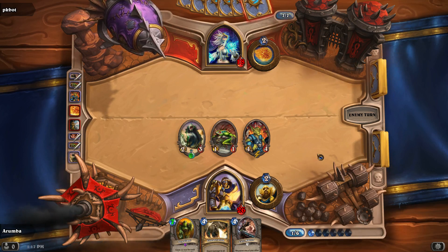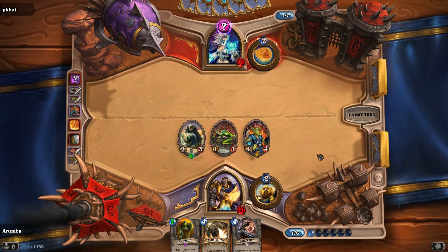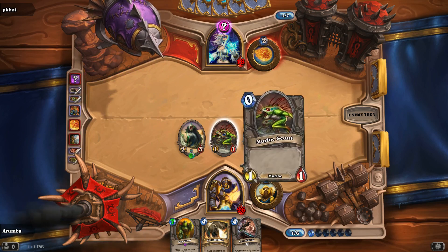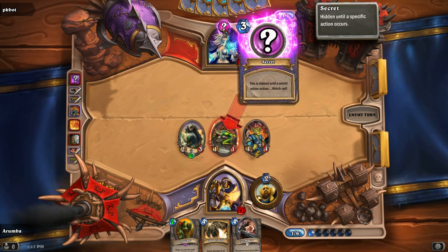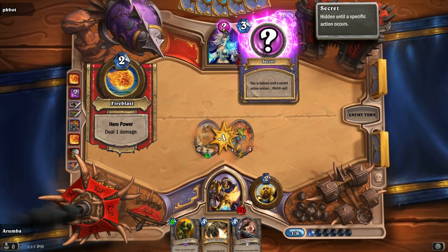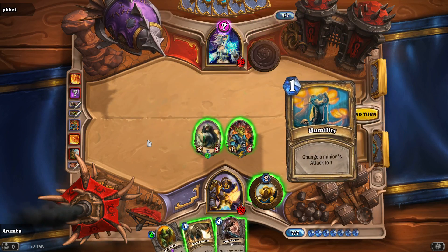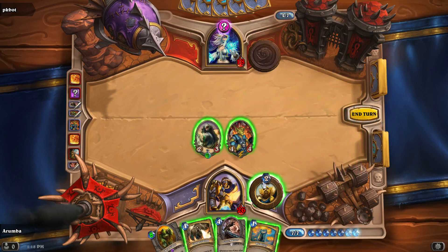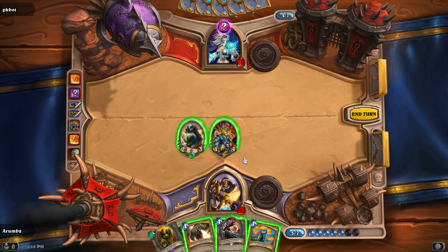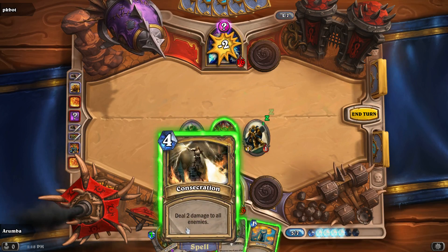The only thing I'm really lacking is I don't have much Taunt. What do you suppose his secret is? It's a three-mana secret — could be Counterspell, could be Vaporize. Actually I think Counterspell might just be two mana, I can't remember. We're going to do this thing, and we'll go ahead and hit it with this one first. It's not a Vaporize.